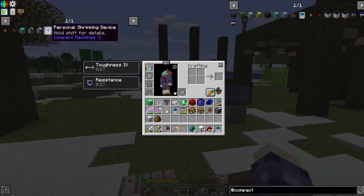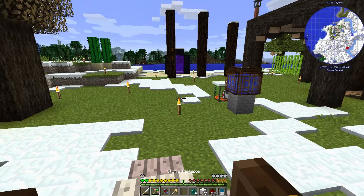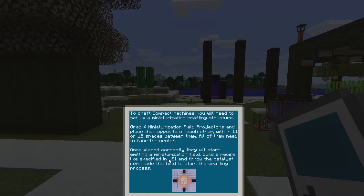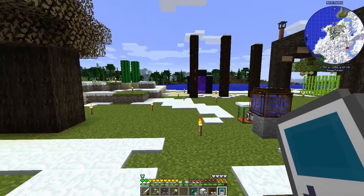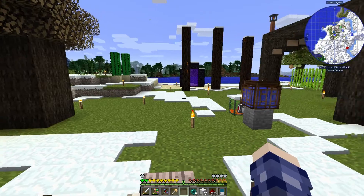The compact machine mod starts with this personal shrinking device, which is pretty easy to make once you have Ender Pearls. Right-clicking it brings up the general instructions showing how the machines work, how to make them, and how tunnels in and out work for transferring power and items. The instructions aren't the most amazing in 1.12, but it's not too hard to figure out.